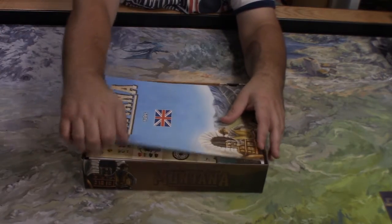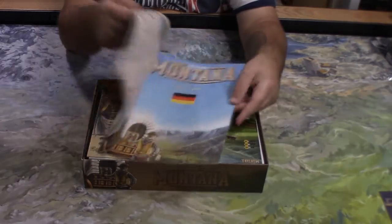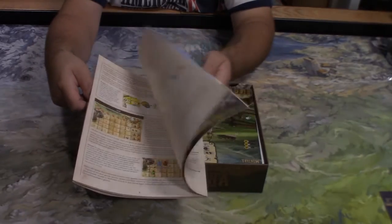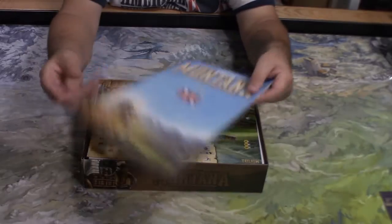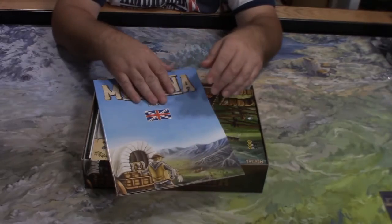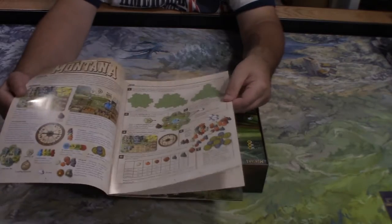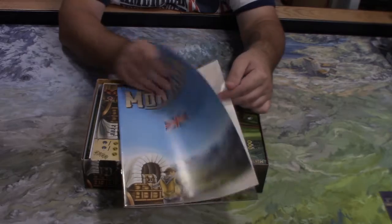We've got the English rules here, and if we flip it over there are other languages as well, so that's nice. I like the artwork in the rulebook so far — it looks very straightforward, not a whole lot of pages per language. It looks like there's a lot of words but they're descriptors, so it should be pretty easy to learn how to play this game.